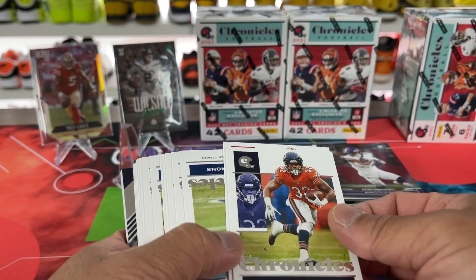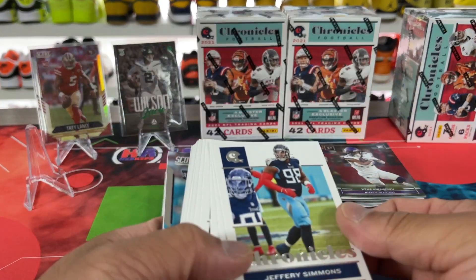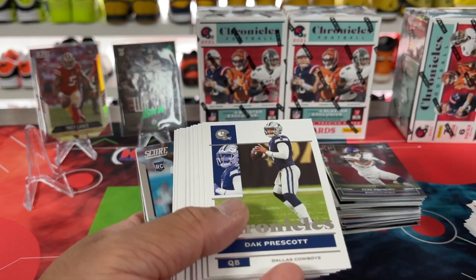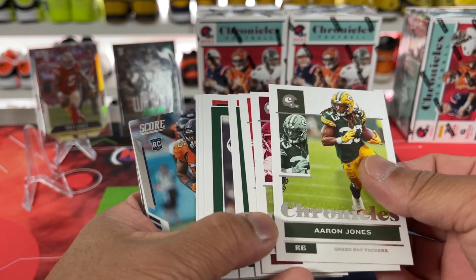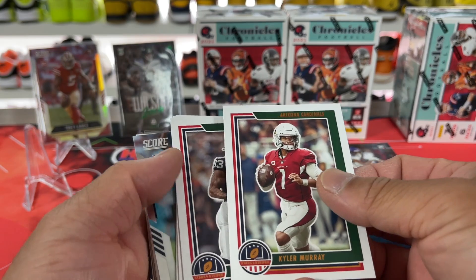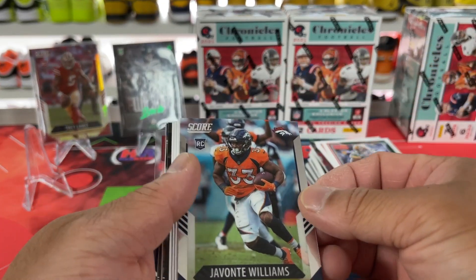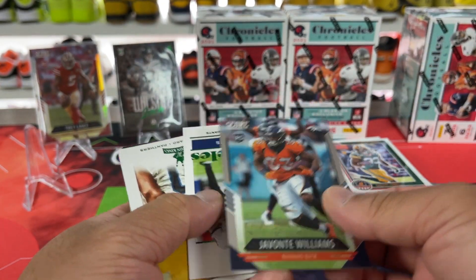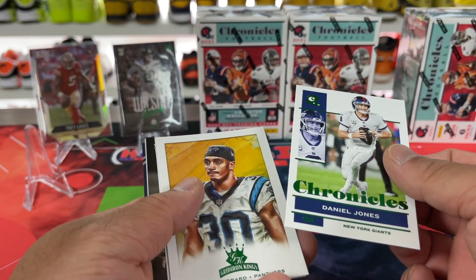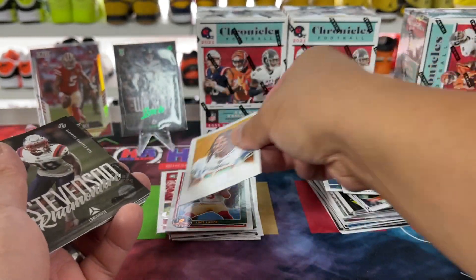We'll get through this one. Speaking of tray, there's another one. I'm just putting top rookies here in a sense, and then other inserts and rookies over here, and then the bulk on the other side. Aaron Jones, Tyreek. And here are the exclusives out of the hanger — so there's Kyler Murray, Waller, Trey Lance — nice. Aaron Jones. There is a Javante, and this is a silver — or that's just the base, not the actual silver like the Trey Lance one was. That Trey Lance one was nice.